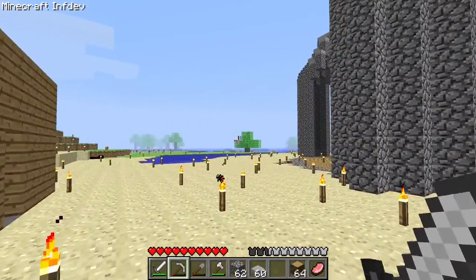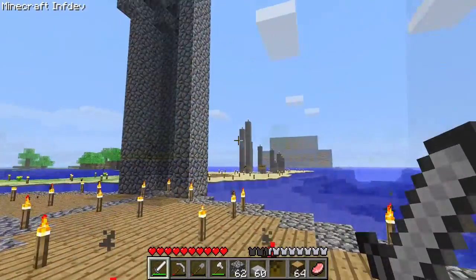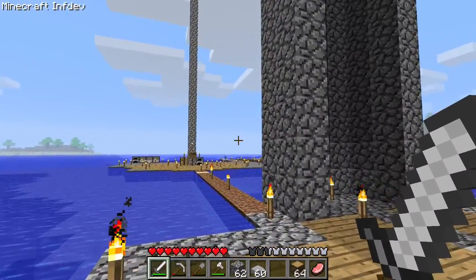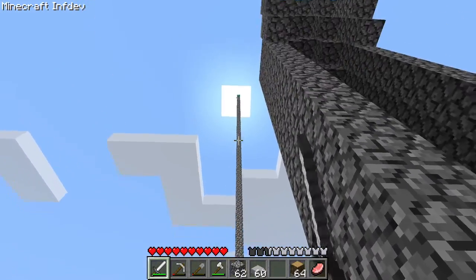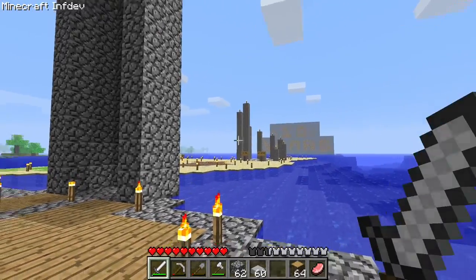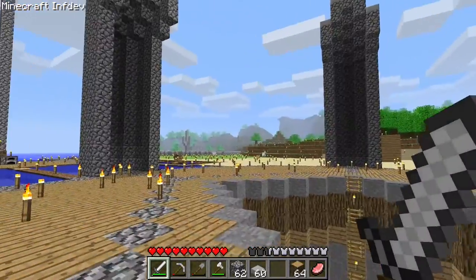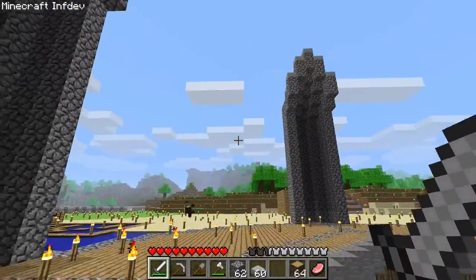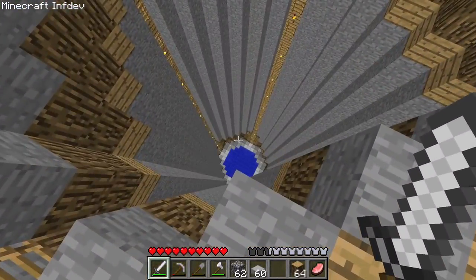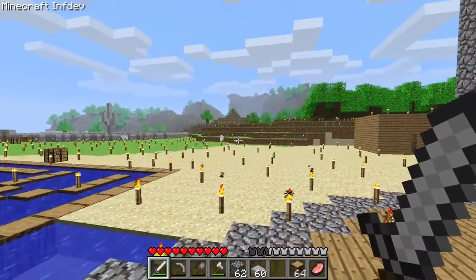Welcome back to the base — not much has changed here. We still got the spawn tower looking beautiful, we got our 10-year sign and our little pillars, our tree farm over there, our wheat farm over there, and this is our base right here, which leads down into the bottom portion of it.